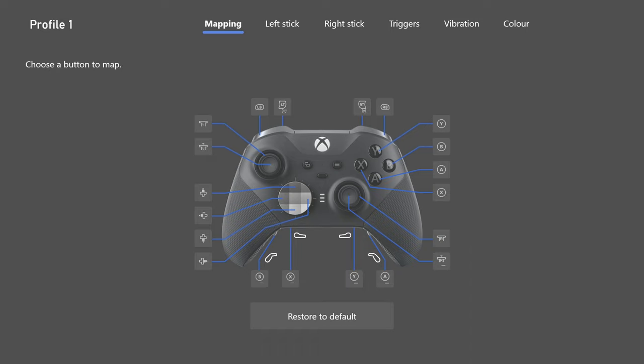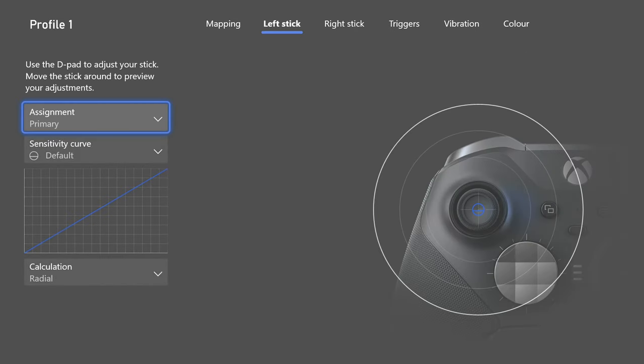Hopefully there will be a practice mode in the future. So that's it for the paddle mapping — nothing really changes here, just the A paddle on the right side. Moving on to the left stick: this should be default for everyone. Your calculation will automatically be on radial, which is fine. This is just your movement stick — nothing too crazy here. You don't need to be precise with this; it doesn't need to be an instant response.